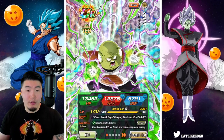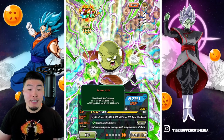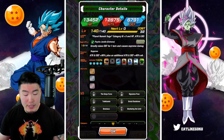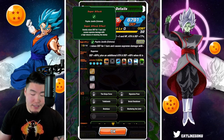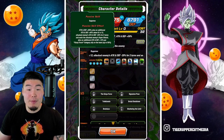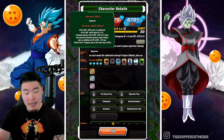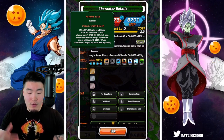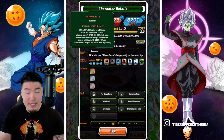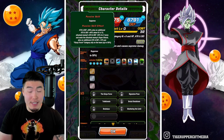After that we have the TEQ Guldo. Leader Skill: Planet Namek Saga Category key plus 3, HP Attack and Defense plus 77%, or TEQ types key plus 3, HP Attack and Defense plus 50%. Super Attack greatly raises Defense for 1 turn, causes Supreme Damage, and high chance of stunning the enemy. Passive is Attack and Defense plus 80%, plus an additional Attack and Defense plus 40% when Ki is 12, attacked enemy's Attack and Defense minus 20% for 2 turns, and seals the attacked enemy's Super Attack, plus an additional Attack and Defense plus 10% per Ginyu Force Category ally on the team, up to 50%.